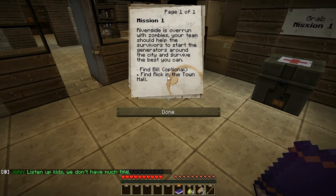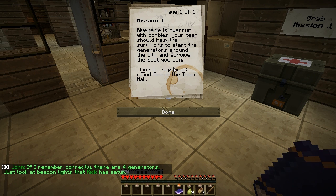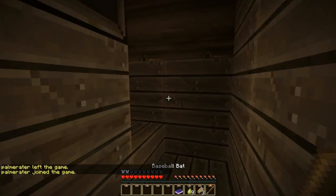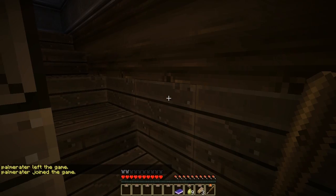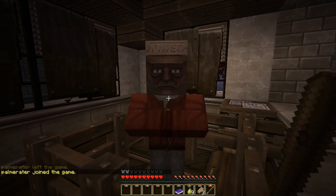Let's read it. I'll read it out loud. 'Last time I've seen Rick, he was looking to fix up the generators around the city.' So there's a John too. 'Riverside is overrun with zombies. Your team should help the survivors to start the generators around the city and survive the best you can. Find Bill - that's optional - and find Rick in the town hall.' So we need to go find Rick. That's our mission. Find Bill, optional. Find Rick in the town. What the heck is this old-looking thing?